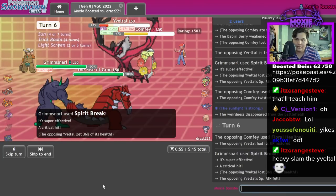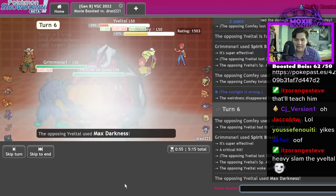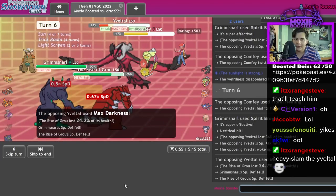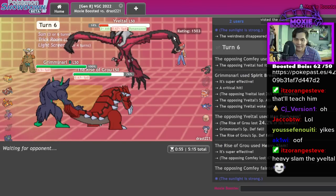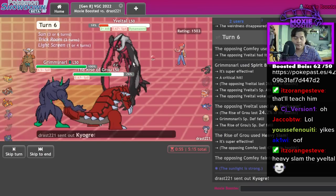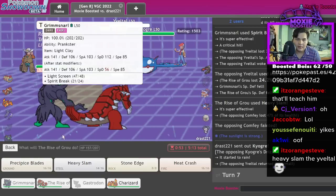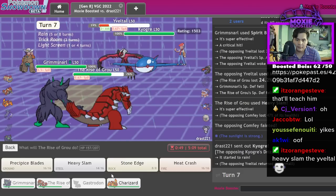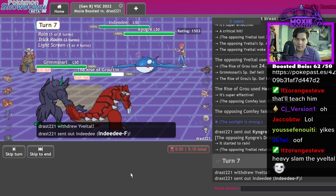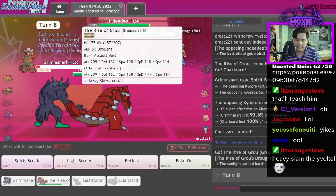What if it's physical? I crit it. There's no way it's physical. Alright, we're good. I'm not Heavy Slamming that Eviolite at all — I have self respect. There's the Ogre Spirit Break, and I get Charizard in. Gonna sack my Grimsnarl but we're good. It's time for the Rise of Growl!